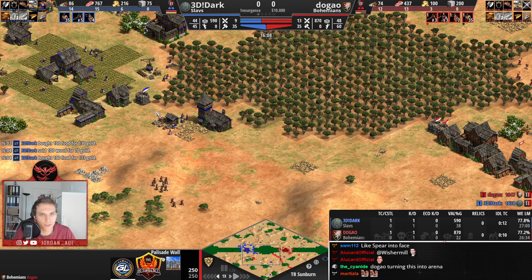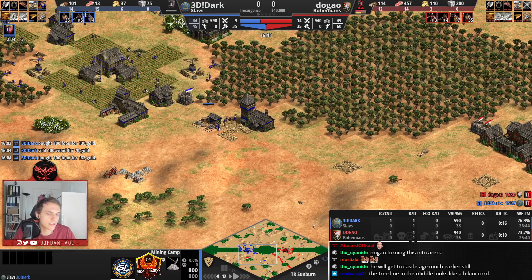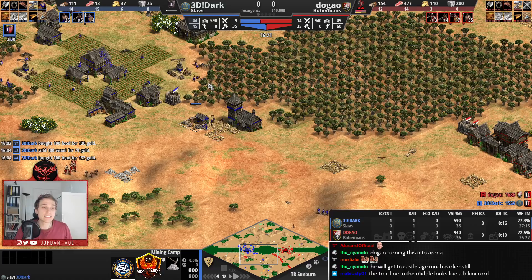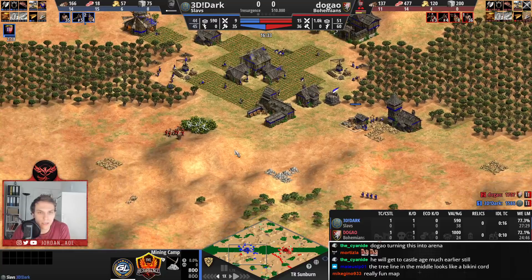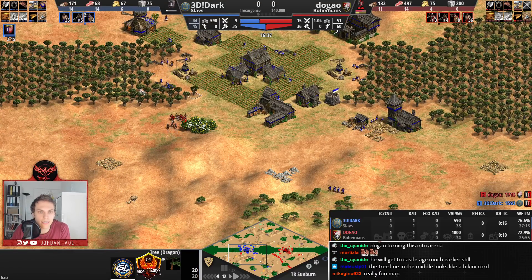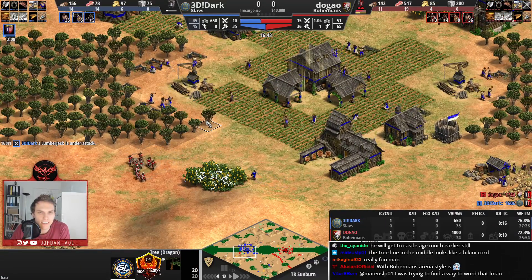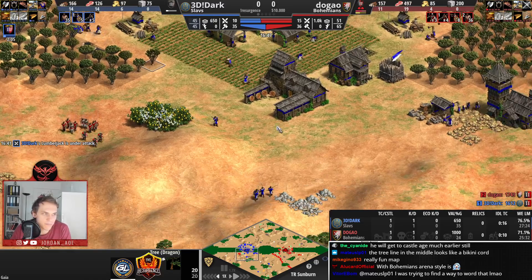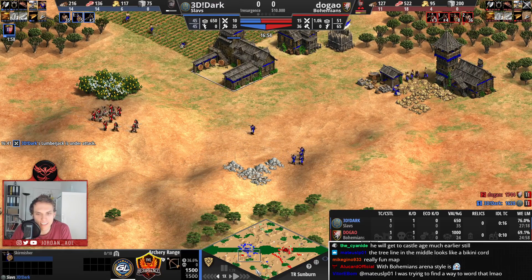Dugao is turning this into an arena-style base — it's a very comfy way to do it. Dark is indeed going up to Castle Age now, so he's going to be faster. He's housed now and has to build a house right away. Raiding here is just so hard to pull off because the wood lines are so close to the TC. With Bohemians, you want to go for an arena style.